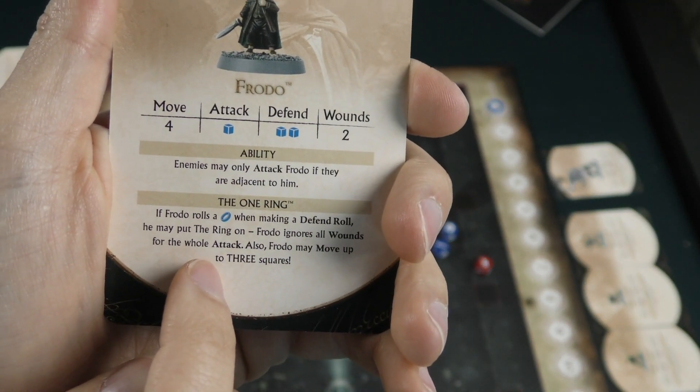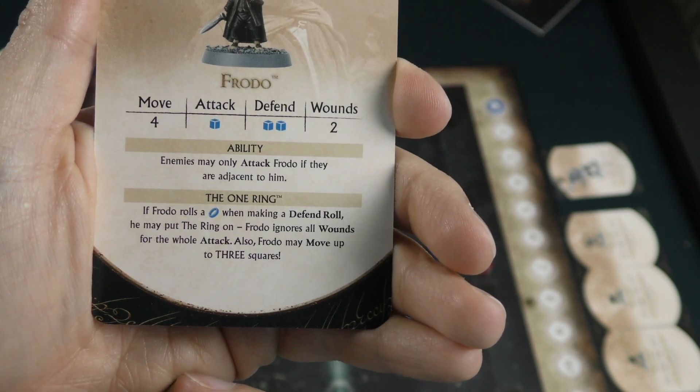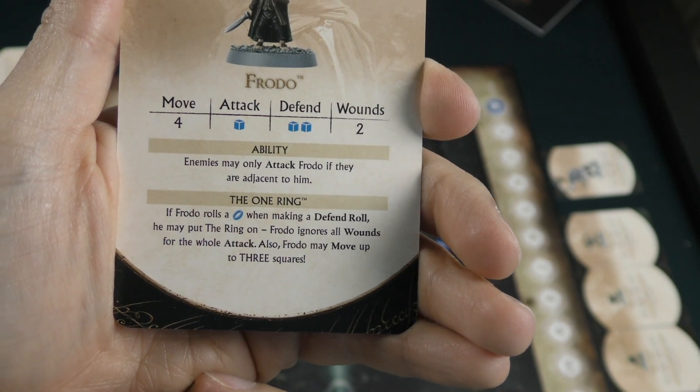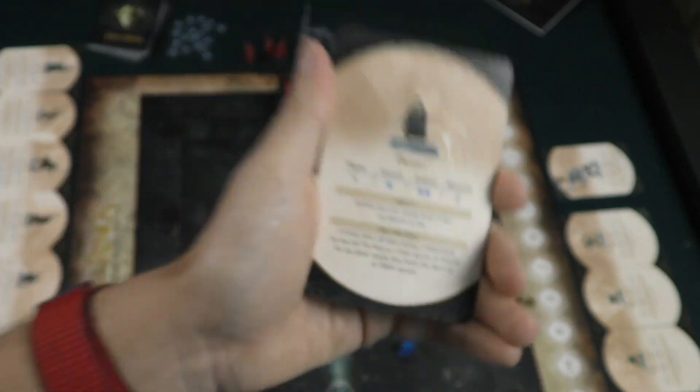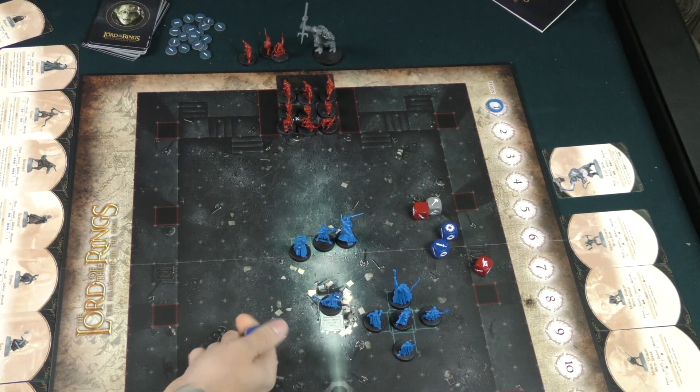Frodo's ring ability is: if he rolls a ring during a defense roll, all the damage is basically ignored and you can move Frodo three spaces. So there are all sorts of cool specialties that happen on these characters when they roll that ring symbol on the die.